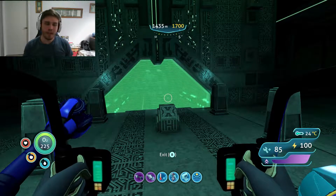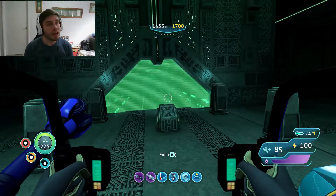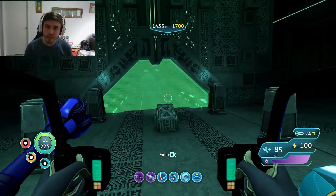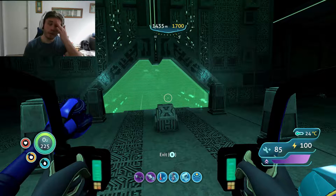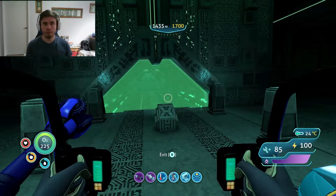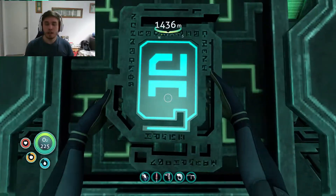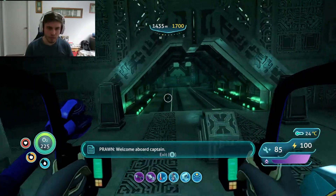Hey, what's up guys? ExclusiveFall here. Today we're back with some more Subnautica. I'm picking up almost exactly where I left off with the last episode. I just made a quick jump back to the base and back down, and I realized I was an idiot - you didn't actually need diamonds at all to craft the blue tablets. You only needed kyanite. For some reason I thought you had to have the purple tablet and convert it to blue, but no - you just straight up make a blue tablet. It's an ion cube and kyanite.